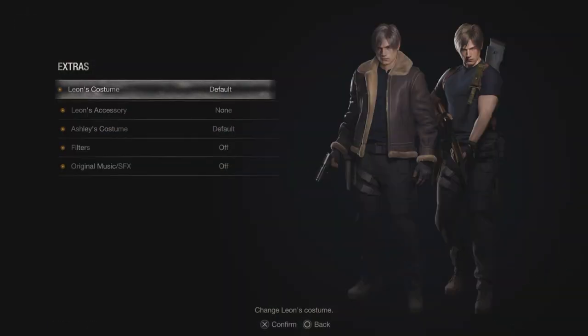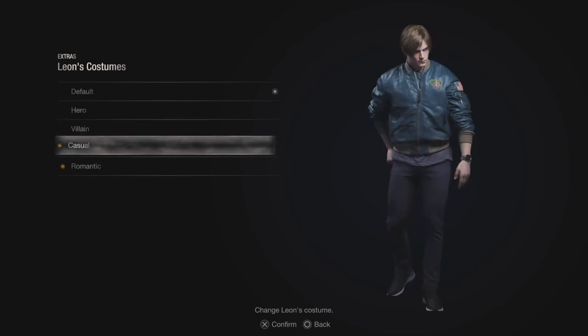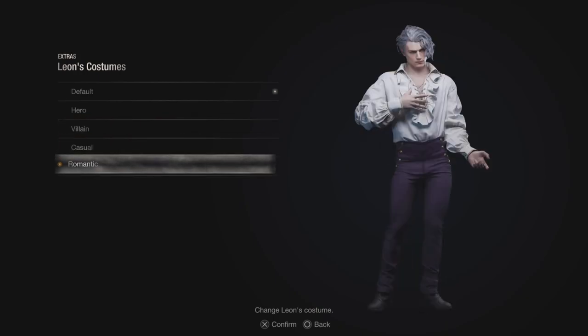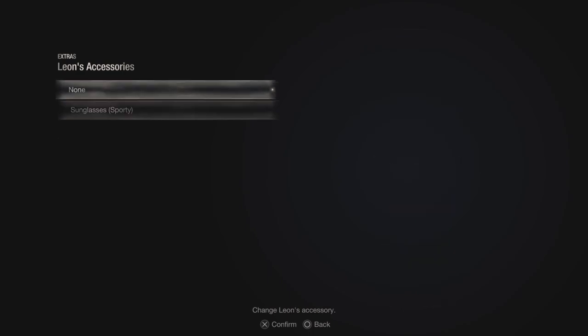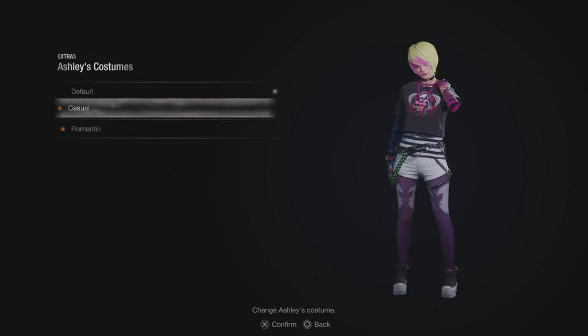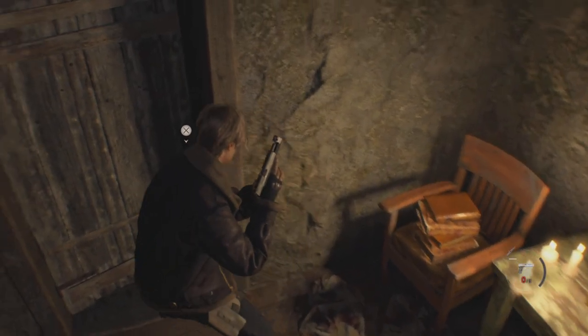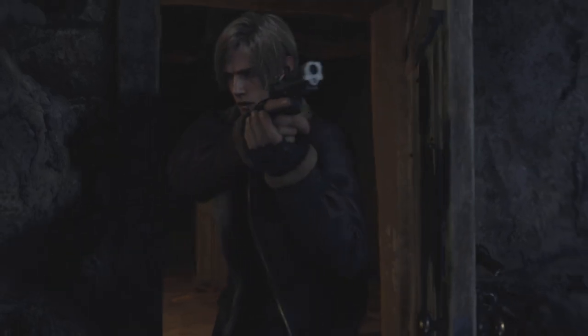The great news about this additional content is it is available right from the get-go. As you go to story mode you'll be able to go to Leon and cycle through his costumes, get a peek at which one you like. You can even look at the sporty sunglasses accessory and Ashley's costumes.